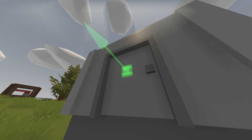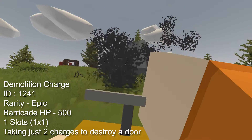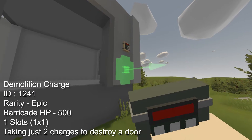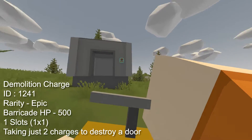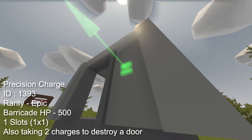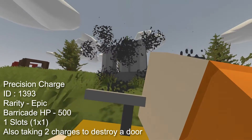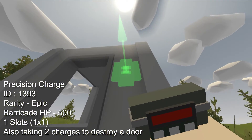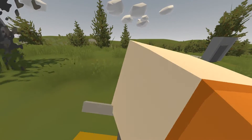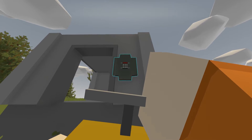Now moving on to the more commonly used raiding tools. We have the demolition charge with an ID of 1241, a rarity of epic, and it does 500 damage to barricades. It takes up just one slot in your inventory and takes only 2 charges to destroy a door, which is a significant upgrade to anything else we've covered and has been a fan favourite for a very long time. The precision charge is very similar, with an ID of 1393, a rarity of epic and also does 500 damage to barricades, taking 2 charges to destroy a metal door. The benefit of the precision charge is that it only has 37.5% of the blast radius of the demolition charge, allowing you to more accurately target certain areas of the base with much less spread damage.